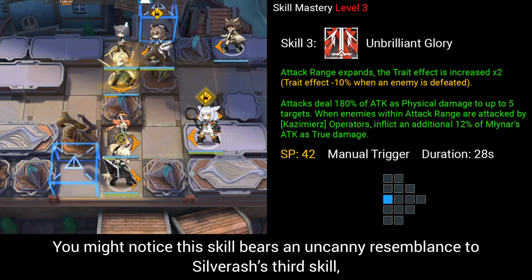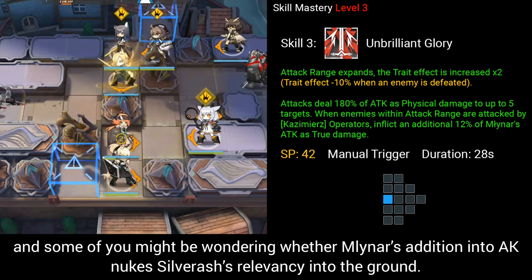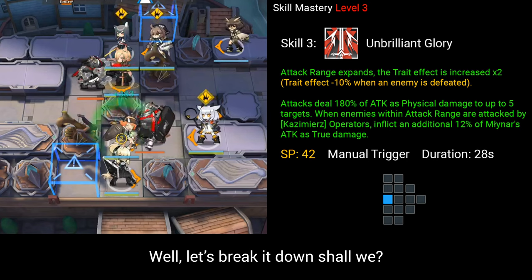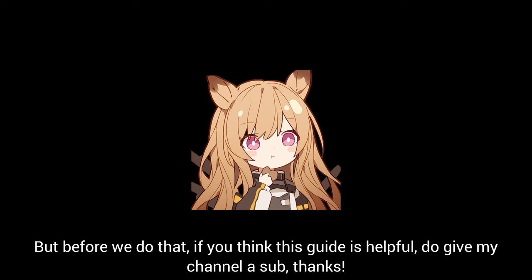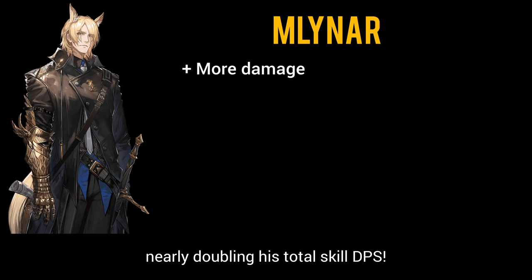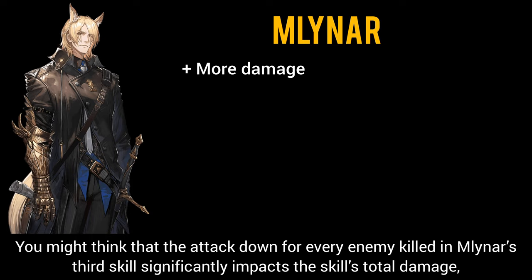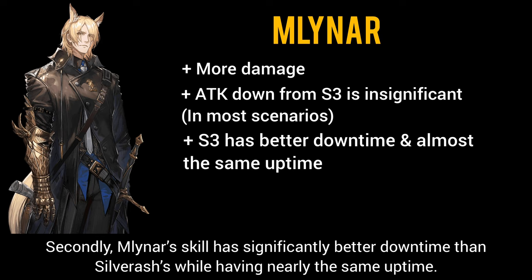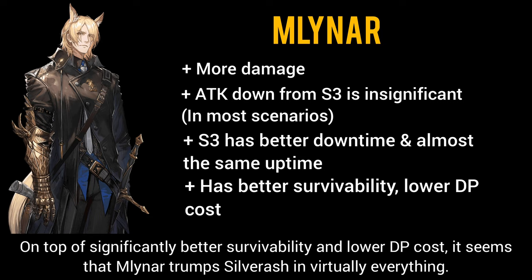You might notice this skill bears an uncanny resemblance to Silver Ash's third skill, and some of you might be wondering whether Milner's addition into Arknights nukes Silver Ash's relevancy. Let's break it down. For starters, Milner with the 200% attack increase from his trait blows Silver Ash's skill right out of the water, nearly doubling his total skill DPS. You might think the attack-down for every enemy killed in Milner's third skill significantly impacts total damage, but in reality it barely does anything — you'd have to kill a lot of enemies to see a sizable decrease. Milner's skill also has significantly better downtime than Silver Ash's while having nearly the same uptime.